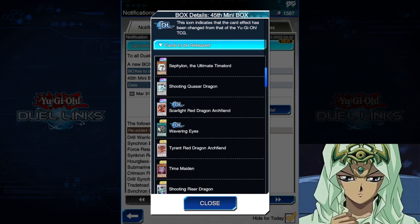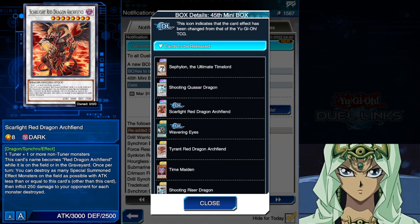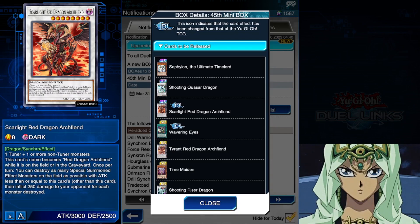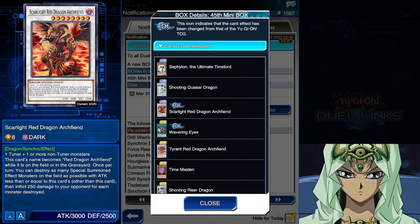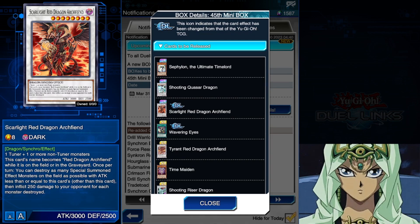Looking at the rest of the box, I'm quite excited for Scarlight Red Dragon Archfiend. This is an Arc-5 Jack Atlas card and it is an extremely strong generic level 8 synchro monster. Once per turn, destroy as many special summoned effect monsters on the field as possible with attack less than or equal to this card's, and inflict 250 to your opponent for each monster. This is probably now one of the best generic effects you can bring out at a level 8 synchro, and Tier 0 Rockets — the best deck — are going to be utilizing this card. Any deck that can make level 8 definitely wants to make this their new go-to monster.